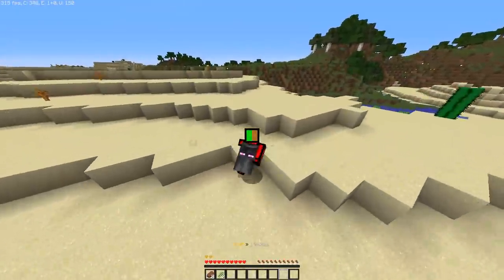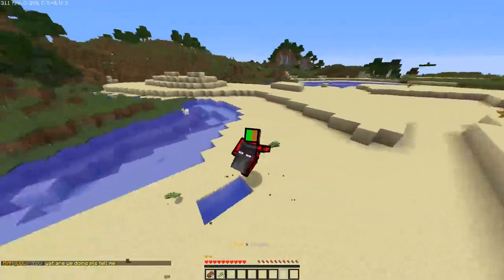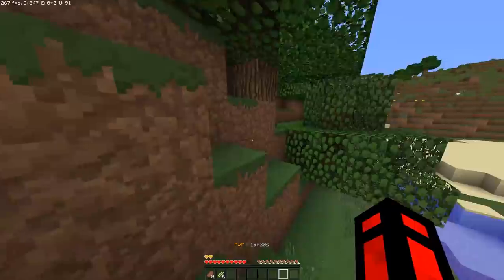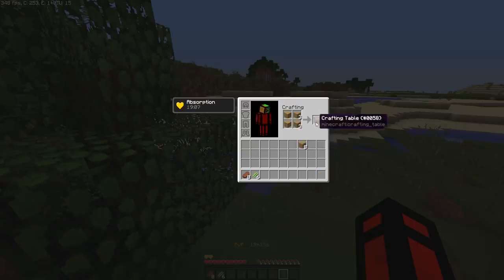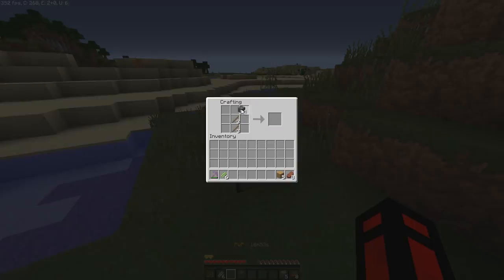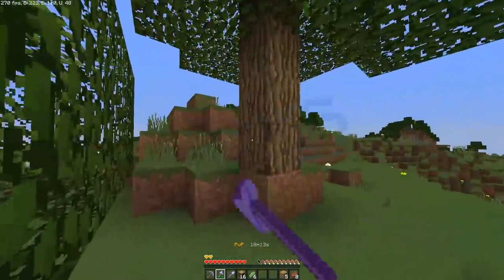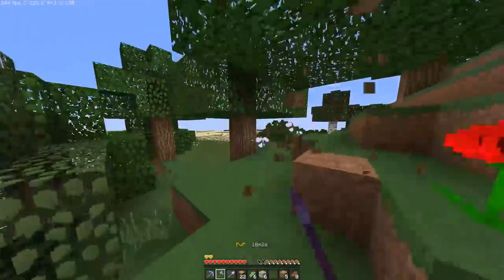Hi, welcome to UHC. Today, we're doing a thing where when you break a leaf, there's a possibility for it to drop a golden apple. We could just chop a whole entire forest and get a good amount of healing. We don't need to worry too much on gold unless we want to get a lot of G-heads, because right now we could get some healing super easily because trees are all over the map. Might as well just break the trees now because we want to get them to start decaying as soon as possible. Let's go around and break all these trees.